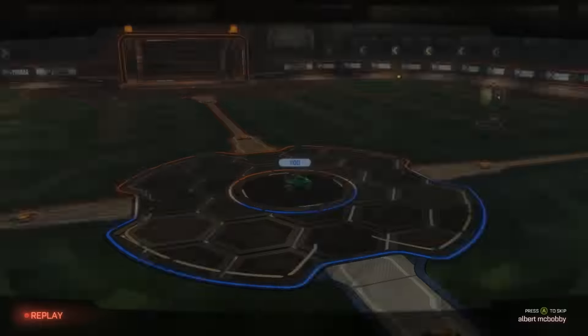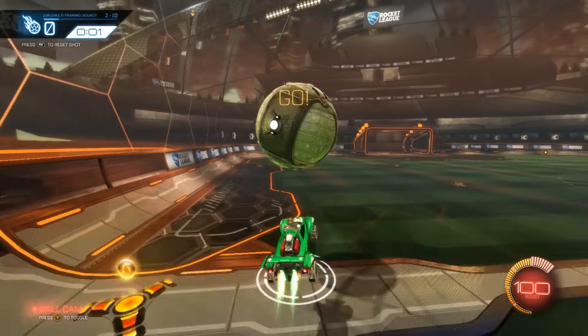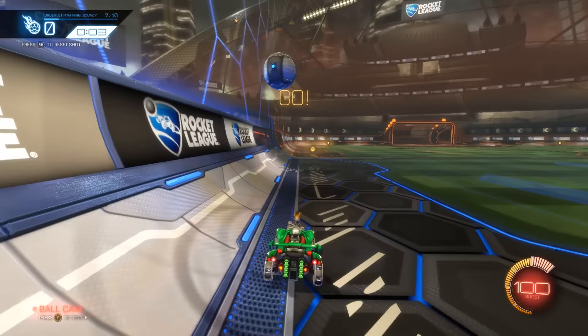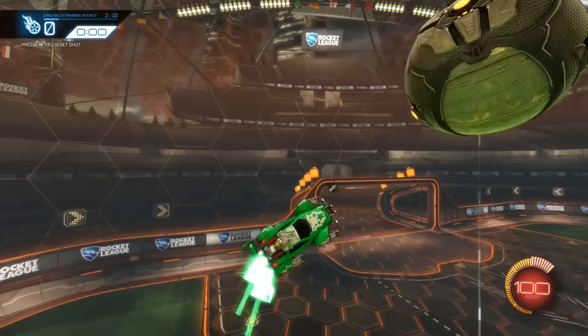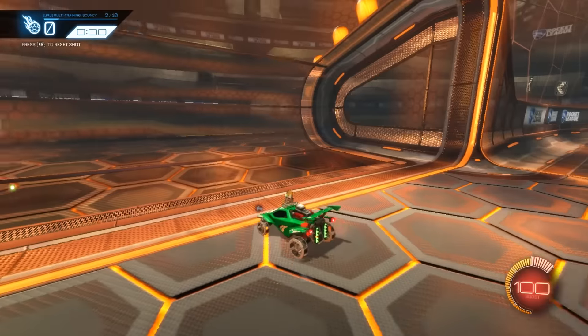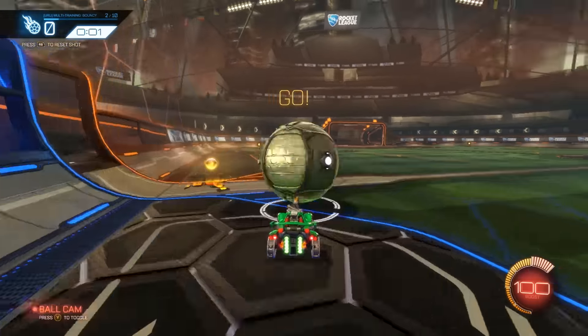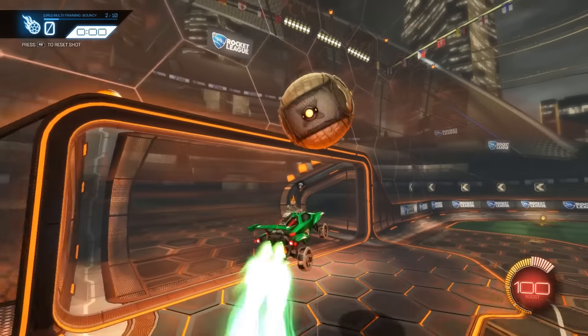So that was number one, next we get to number two. Pretty much the same thing here. My favorite thing to do is air dribble — that was a horrible placement, but there are a lot of possibilities for this one. Then obviously you can just normal dribble this — whatever you want to do.